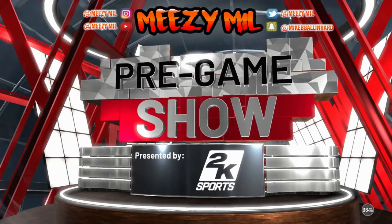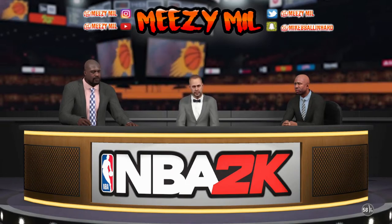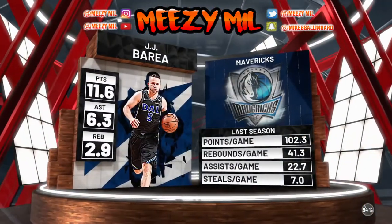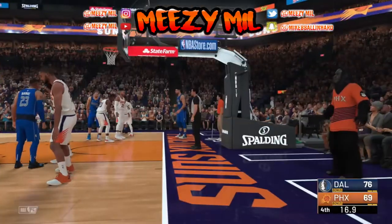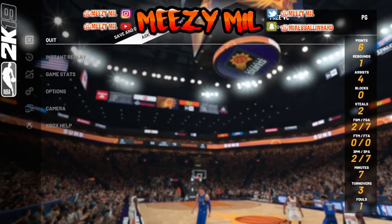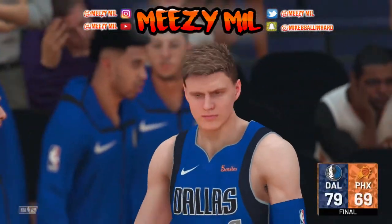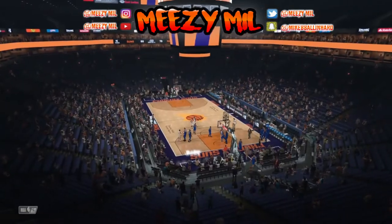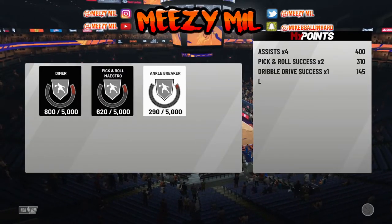After you've completed step one, you will rinse and repeat step two over and over. As soon as you sim out, go back to the training facility. Now I'm loading back in and all you do is sim out with VC — it's really that simple. As you can tell, my badges have went up once again and I'm still in the same Dallas Mavericks game. It doesn't matter if you win or lose — my badge progress went up to 800.